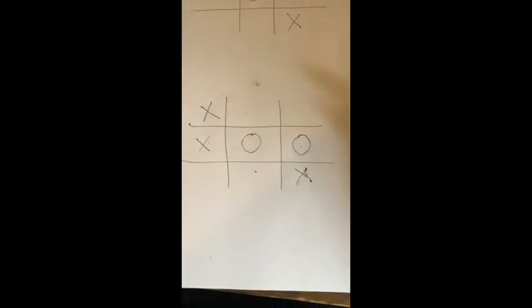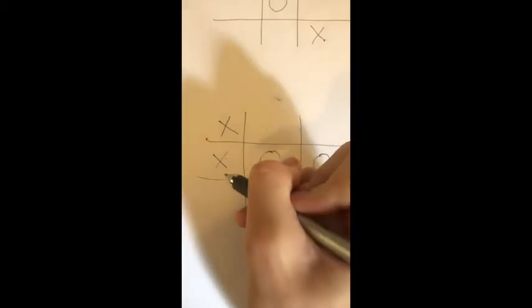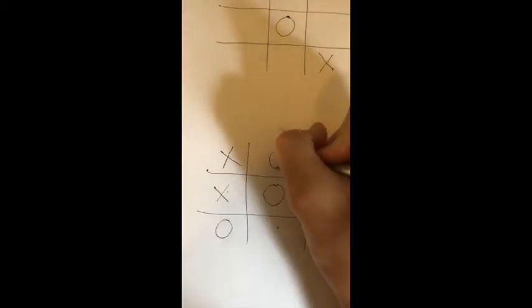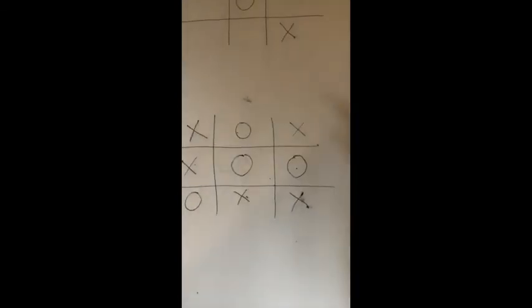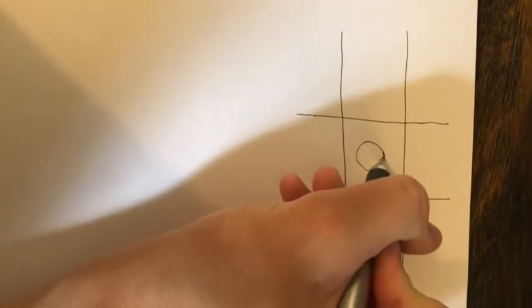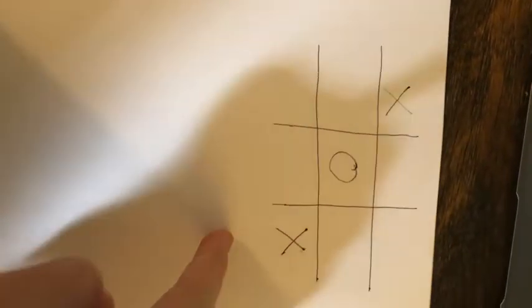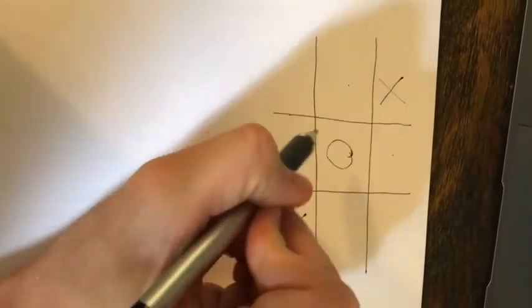If they play their O on one of the sides, you'll be forced to play your X on the opposite side to block them, and then they'll have to block you, and you'll have to block them, and it just goes back and forth. If you go first in any corner and the opponent puts their O in the middle, always put your X in the opposite corner. The game will end in a tie if they play on one of the four sides.